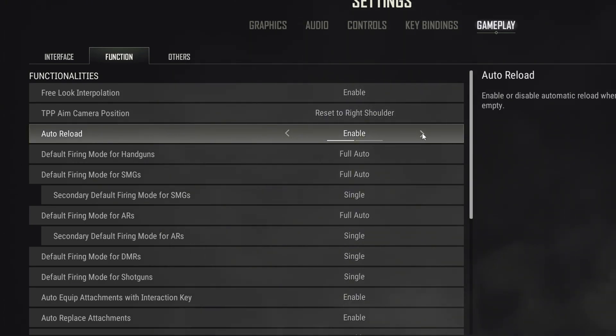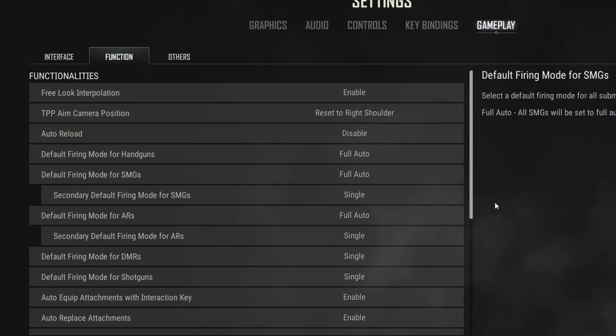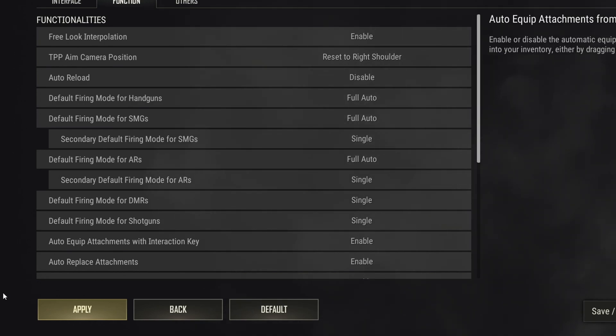Just enable it or disable it by clicking on these arrows. Now, if you enable auto reload, it will reload your weapon when its magazine is empty automatically. But if you disable it, it won't reload until you hit the reload button. Once you are done with the changes, click on Apply to save it.